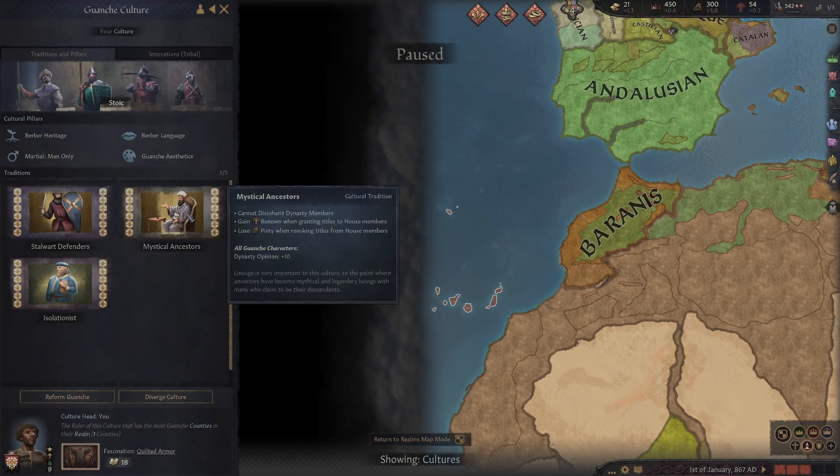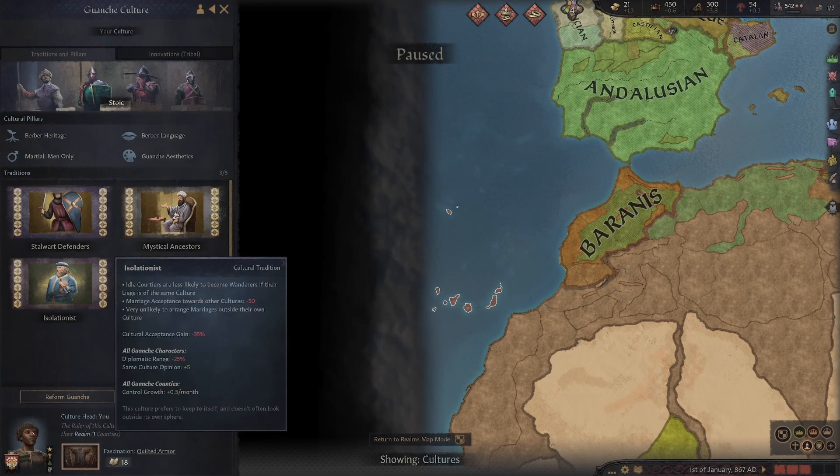Then they've got mystical ancestors — cannot disinherit dynasty members. You gain renown when granting titles to house members and lose piety when revoking titles from house members, plus 10 dynasty opinion. And then the isolationists, which makes sense — we're on these islands. Idle courtiers are less likely to become wanderers, marriage acceptance towards other cultures minus 50%, so very unlikely to marry outside their own culture. It's very much about keeping the islanders together, very hard to intermix things later on.